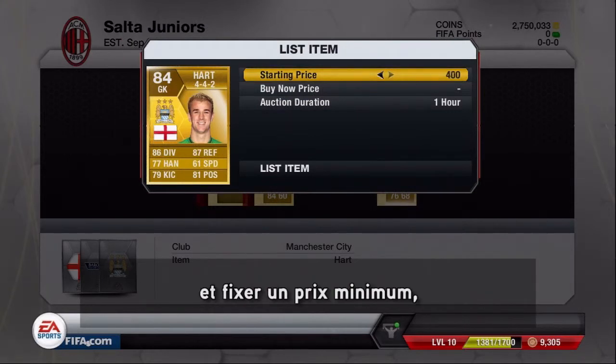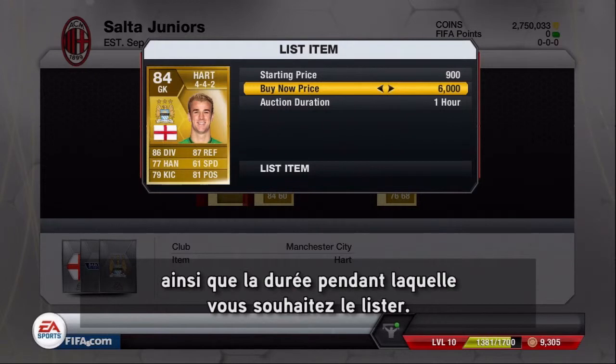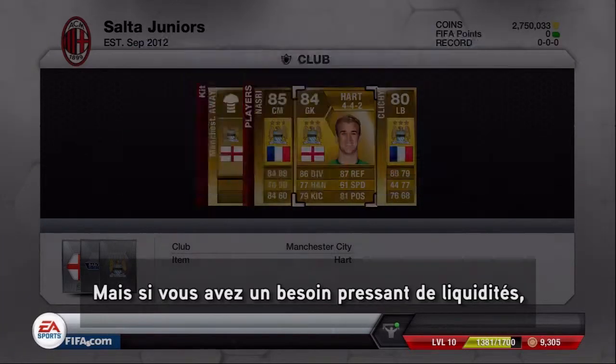You can also List Item, which allows you to set a minimum bid price, a Buy Now price, which declares that you're willing to sell him at a high enough price that you have set, and the length of time you wish to list him on the market for.